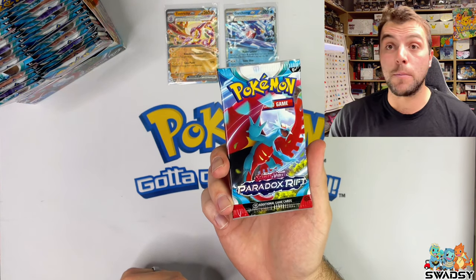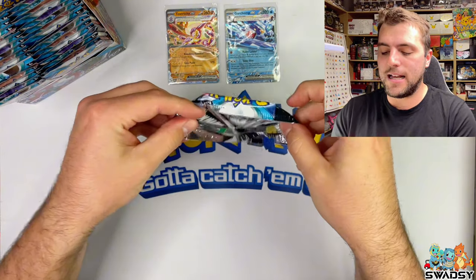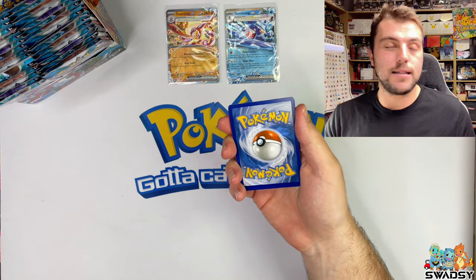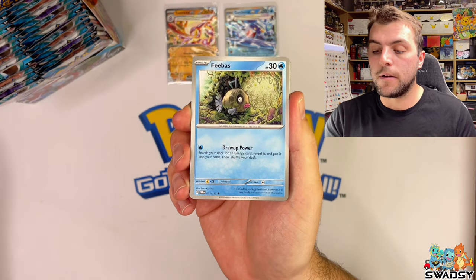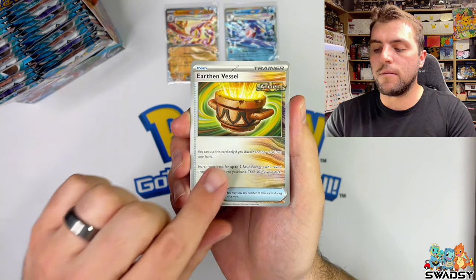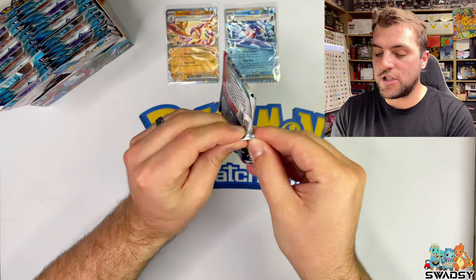We've already pulled two EX Pokemon. Can we continue the hit train and see what Paradox Rift is like? Some of the other sets were really good, some were really hard. Electric Energy - Fired In, Blitzel, Bound Sweep, Phoebus, Aipom, Tatsuguri, Earthen Vessel, Medical Energy, Toxil, Espathra, and an Iron Moth Holo Rare. Straight into the next pack, which is another Garchomp pack.